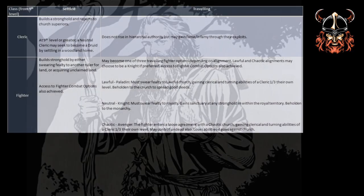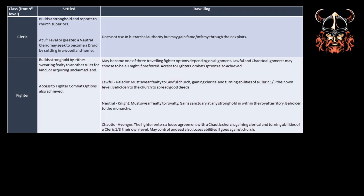Onto the fighter. As you can see, there are several options. A settled fighter either swears fealty to an existing ruler or may build in unclaimed land. As for travelling fighters, they may either remain as they are, or elect to become a specific type of wandering fighter based on their alignment. All fighters can access the option to become a knight, which is the only option available to the neutral fighter. But lawful and chaotic fighters may become holy or unholy warriors through the paladin and avenger options.